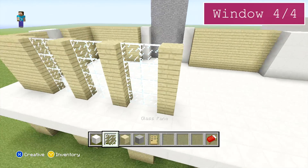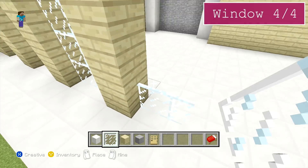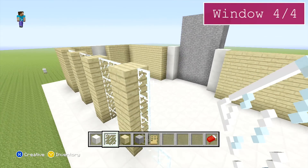That's the first three windows added. Now I'll just add one more, remembering that instead of placing one row of birchwood planks we're going to be placing three this time.